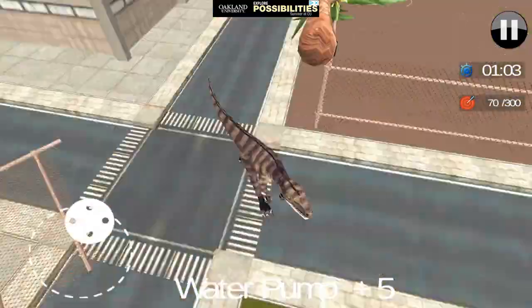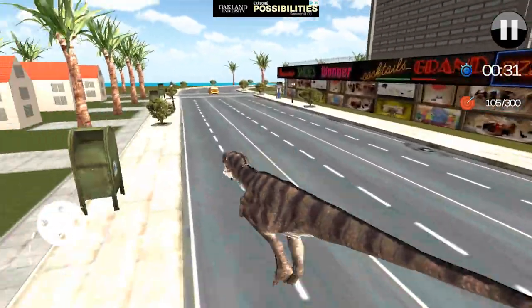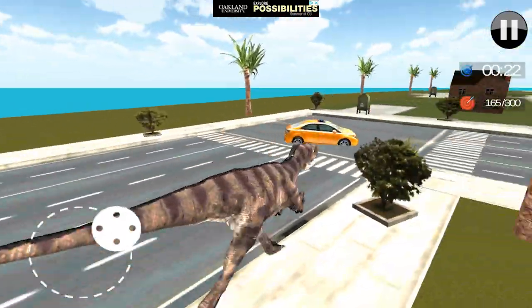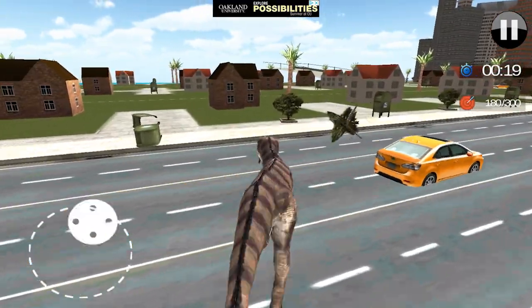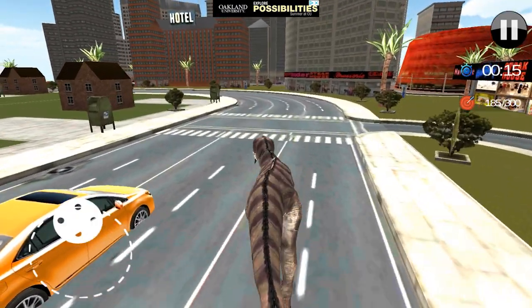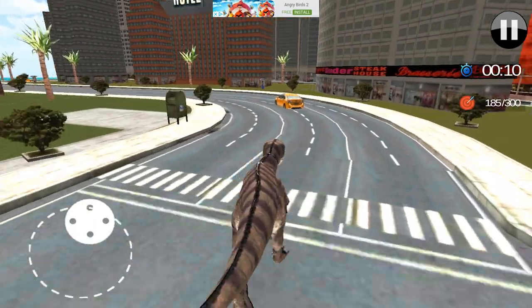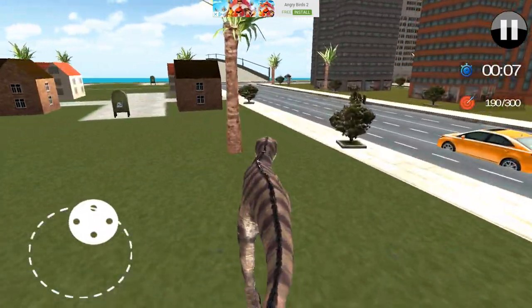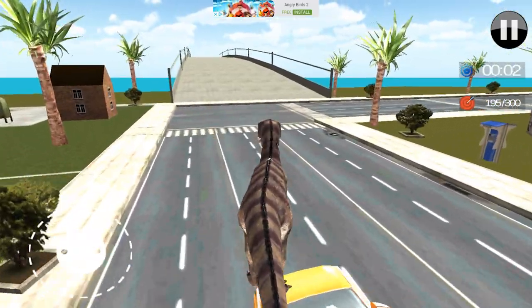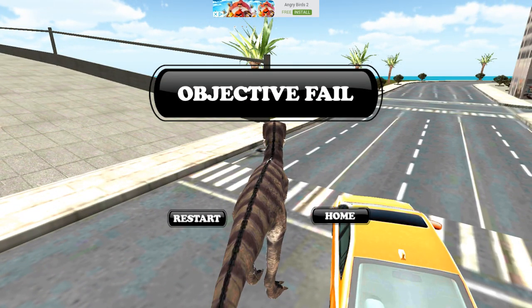Turn around, oh my God. I can't actually bite anything — that is the most depressing thing I've ever seen in my life. I'm coming after you, taxi. It evaded me. It evaded me by me just standing still. Who is this taxi driver? He's got some strength. I'm gonna get in his way — he will not be able to avoid me. Well, this is fun. Objective fail. I guess surfing on a car.